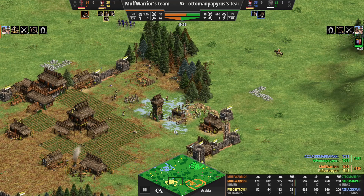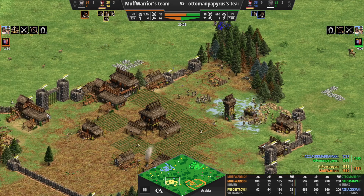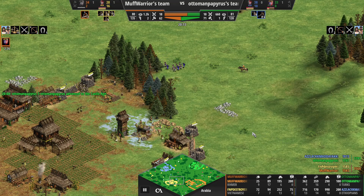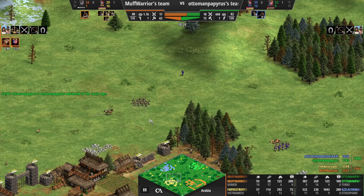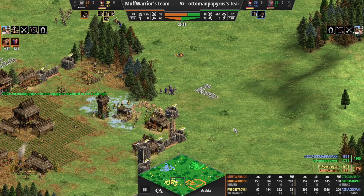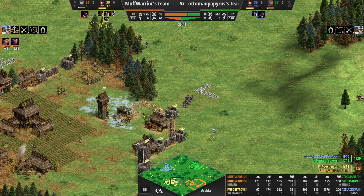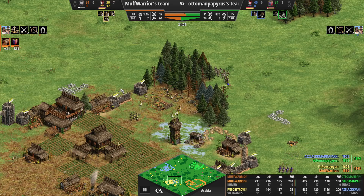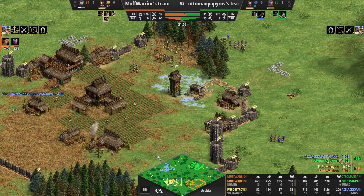Green is now in the Castle Age, so as Turks you'd probably expect camels or perhaps knights - we'll see what they go for. Orange is on the way to Castle Age and is getting Bloodlines as well. Meanwhile blue is coming in onto the gold, pushing the yellow player off the gold just to garrison, causing a few bits of damage with some nice little dodges there - just sending the yellow economy into a bit of chaos.